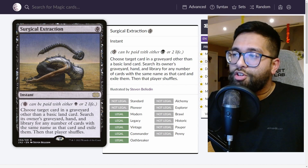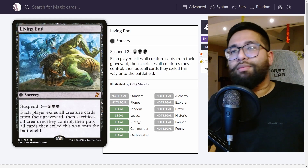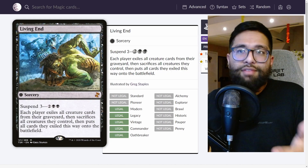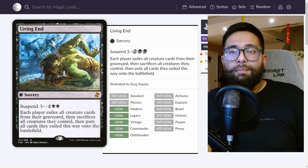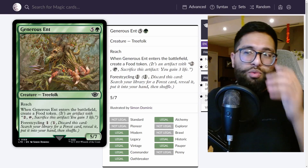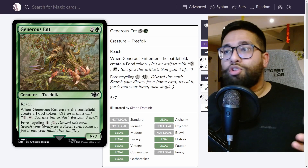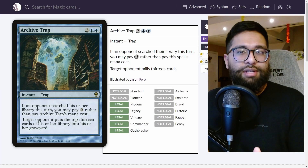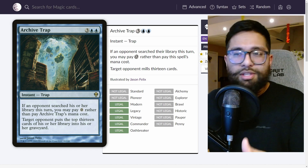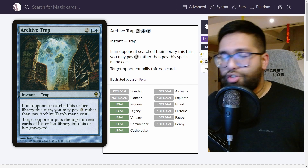Especially against Living End — a matchup I've showcased so much on this channel — it's almost a bye against playing like Tron or Amulet, because they really keep Living End in their deck. It's not like they're just going to cast it into the graveyard where we can respond. Because of the amount of searchers, especially with the Lord of the Rings cyclers, it's so simple to enable Archive Trap and they kind of have to search. They usually keep like one or two lands since they're 14-land decks now.